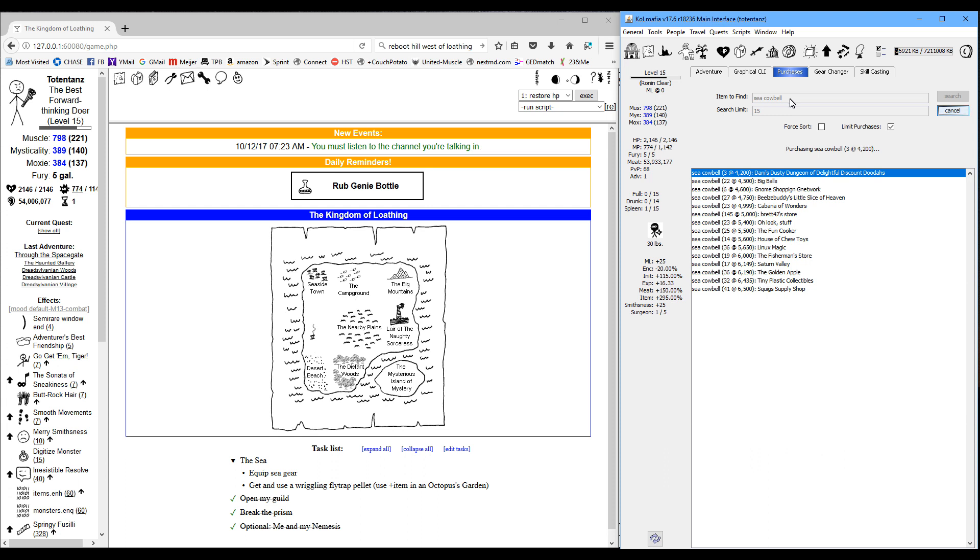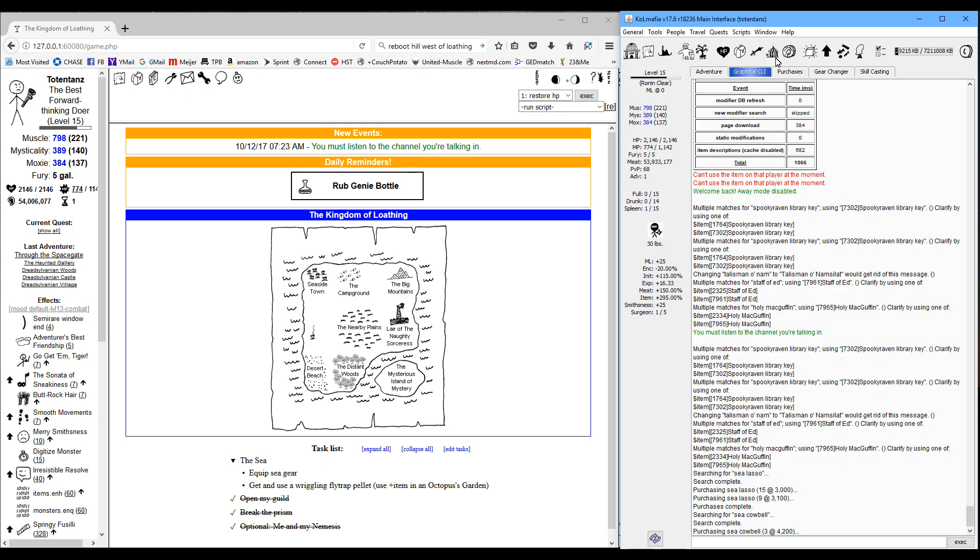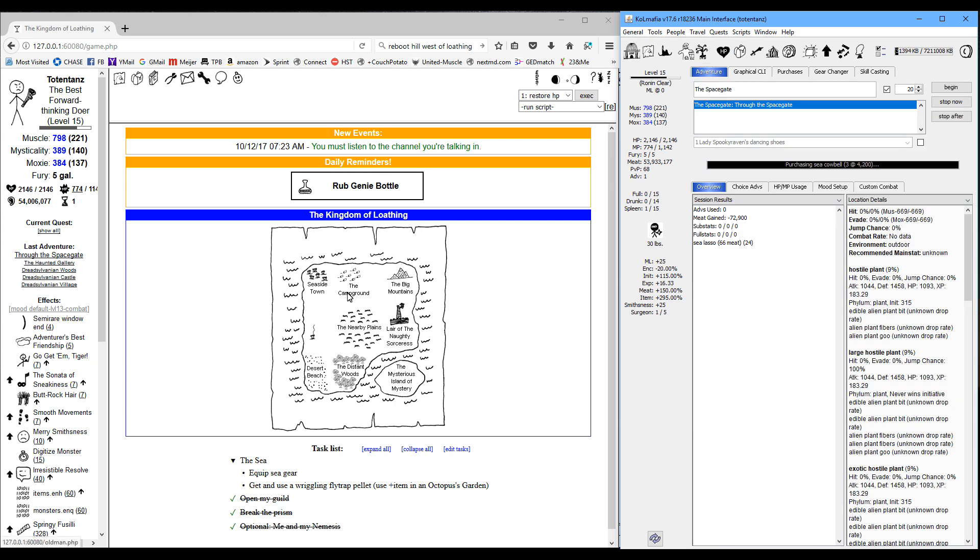We're also going to need to get some word quizzes and cheat sheets, but we can wait for that. All the purchases are really dragging. So once we do that, we're going to need to have both the fishy effect and the ability to breathe underwater.